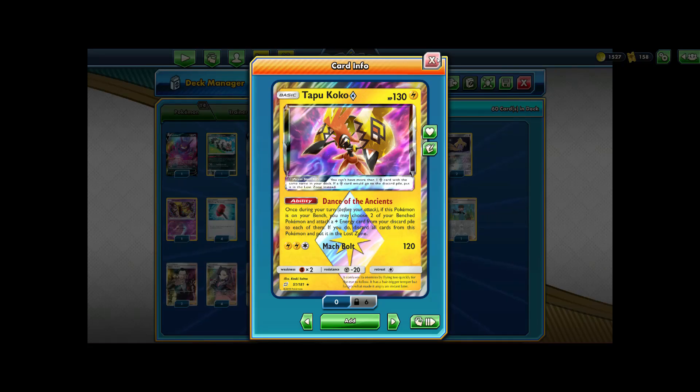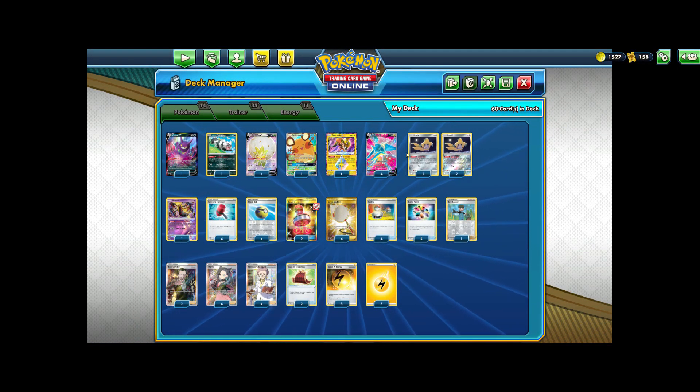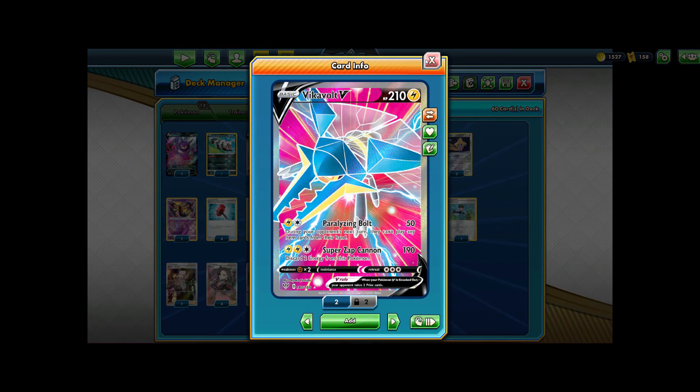The idea is to go second, pull off the turn 1 Paralyzing Bolt, utilizing either Tapu Koko or Turbo Patch to charge up the second energy on Vikavolt V, and then just win the game from there. In addition, we can use Super Zap Cannon if we really want to, to one-shot something after we've Paralyzing Bolted it a few times. Super Zap Cannon does 300 damage — well, it's 190 damage — and discards 2 energy from this Pokemon. Pretty darn good, certainly a solid attack.